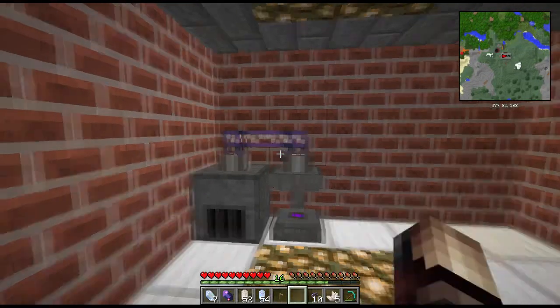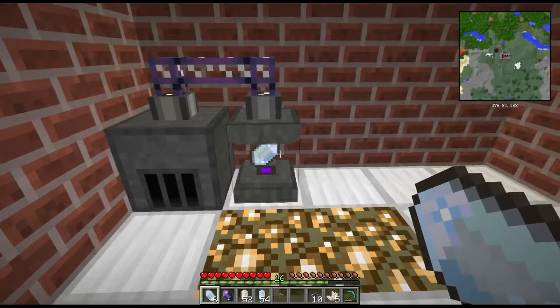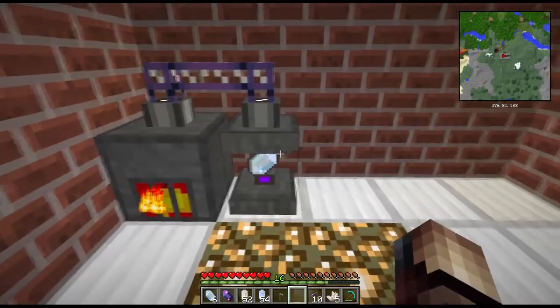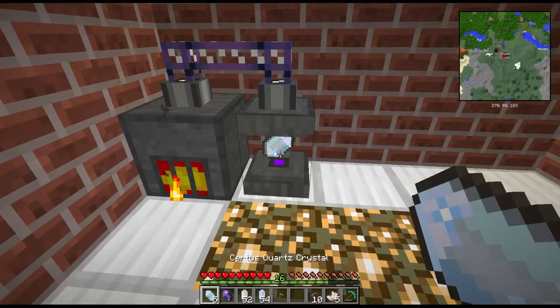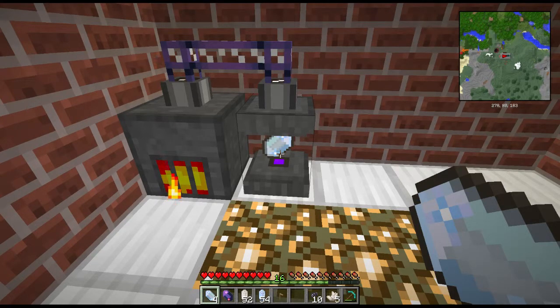Now boom, we can connect things even better. If I take a pure quartz crystal — well, I can't stick it in there sadly — I can still stick the regular certus quartz in. Now we take a little bit of coal, plop it in here, and it'll eat the coal, start charging up. That power should flow through the ME system and we should be able to see this crystal change — and there it goes! Pop another one in and boom, power is being transferred. Isn't that nice?